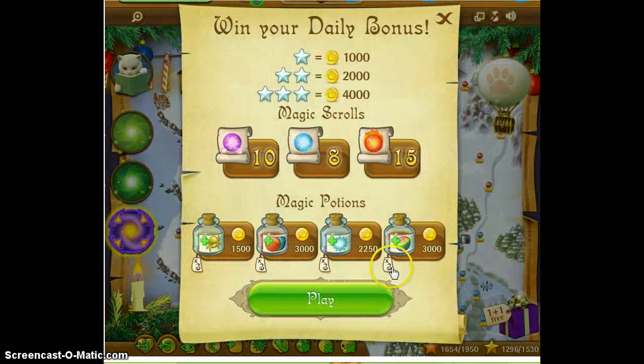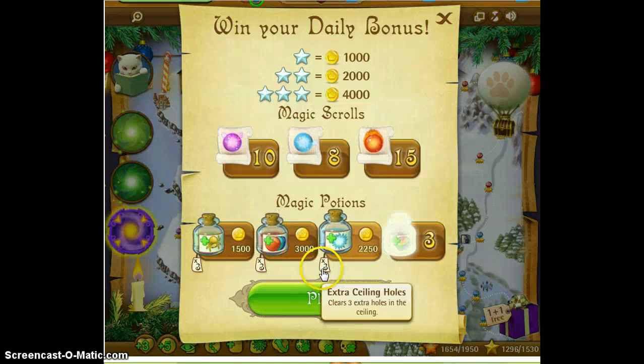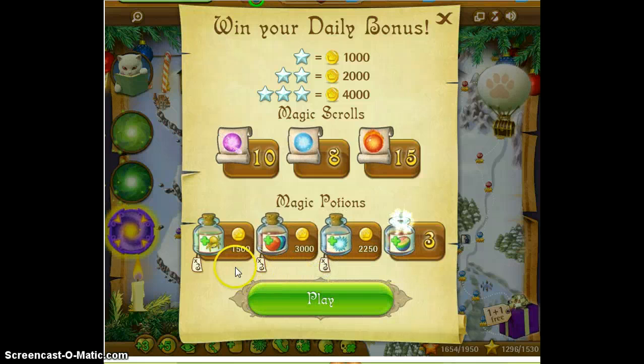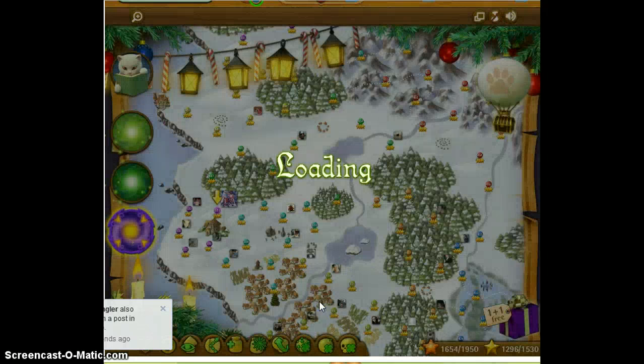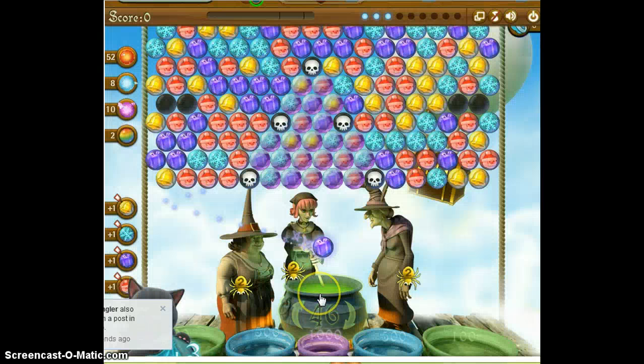Okay, at least I'm finally in tonight — it only took me 10 minutes instead of an hour. I don't know how many potions I'm gonna get; I'll get them all just because I can. I gotta use up these coins. I'm never gonna spend all my Bubble Witch Saga coins — I wish I could give them away; I'd give them to you.